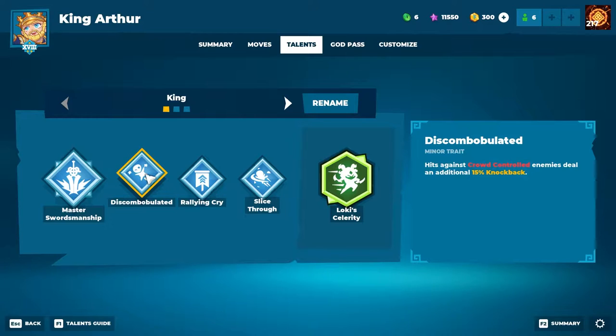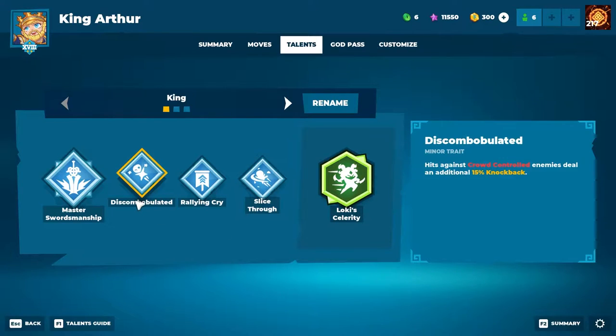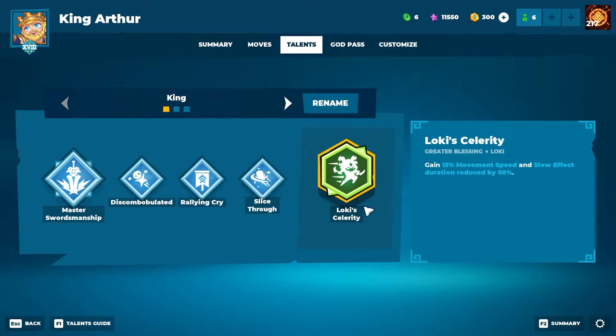Discombulated works on both stunned and slowed enemies. Rallying Cry is the same as last time — extra speed buff on our movement ability, so our first ability gets an extra increase in the speed buff. Then Slice Through for some extra knockback on our air heavies. This can pair nicely with Discombulated: if you get a slow on them and then do an air light into air heavy, they're going to get a lot of knockback on the spike. This patch is still movement speed meta, so we're going Loki's Celerity for the greater blessing.